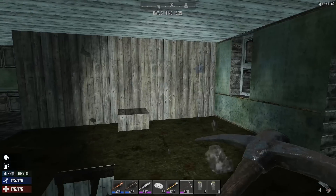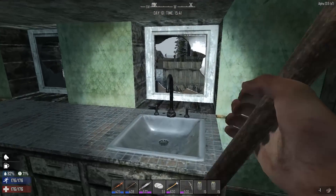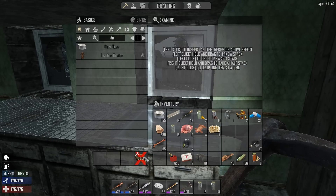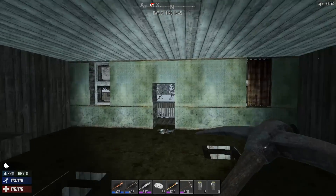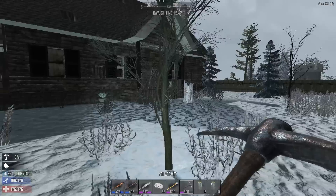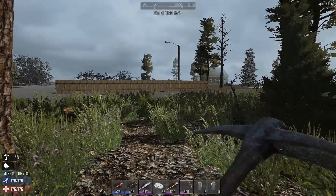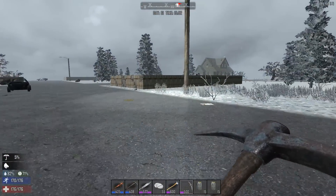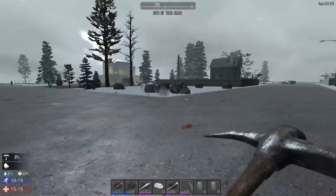Someone said this stuff all gives you brass now — nope, that gives you iron. Maybe the faucets? Oh yeah, look — faucets give brass. Interesting. The only downside about this town is it's full of such crappy buildings that not a lot of them have couches and stuff for the cloth I'm looking for.